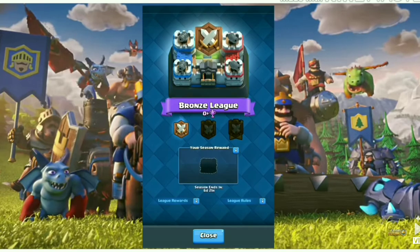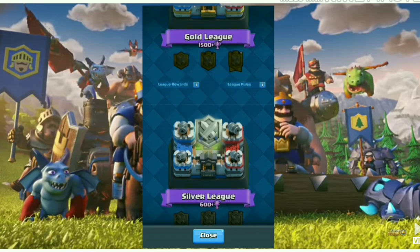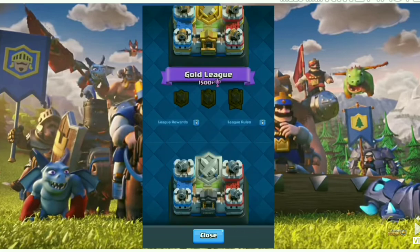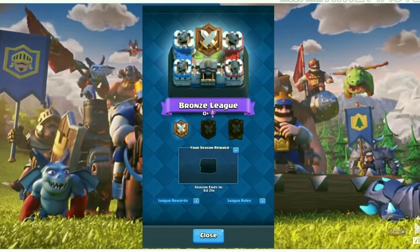You can see here we are in bronze league because we have zero clan trophies. After 600 plus clan trophies you get silver league, then gold league, and then legendary league. When you finish a clan war you can see your chest here and get rewards and cards from it.